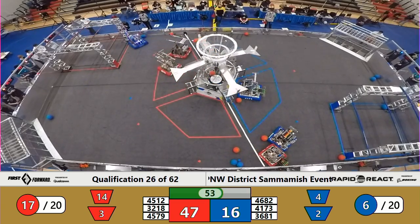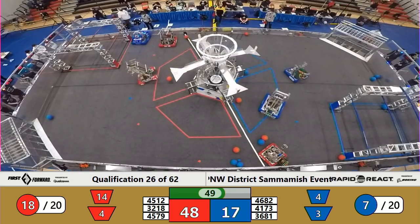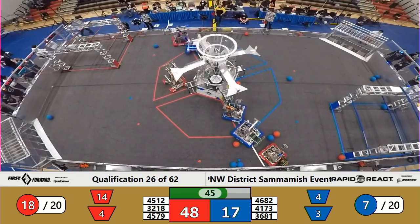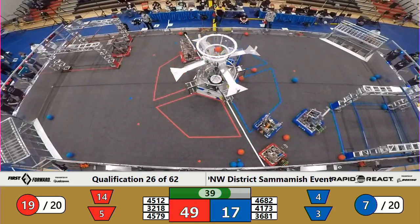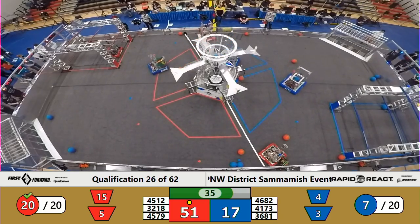Looking at Team 41-73, they've got a blue piece of cargo going in for a lower hub score — no problem. Moving back over to the blue alliance, we're looking at Team 36-81 with one blue cargo trying to find a second. Looks like they do. They're lining up for a shot as well — one shot, just barely makes it in.